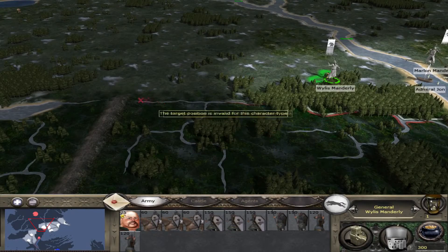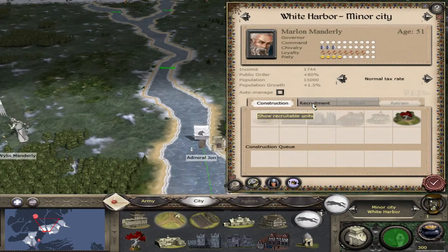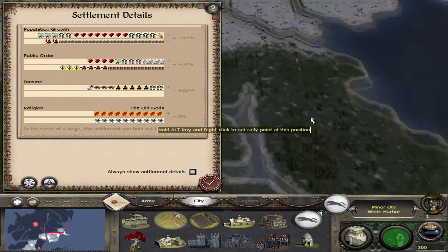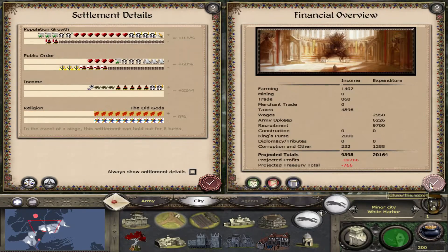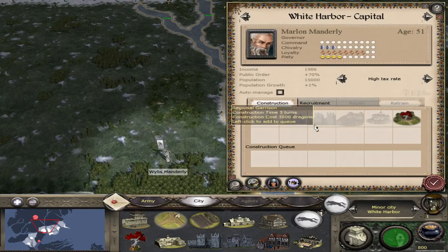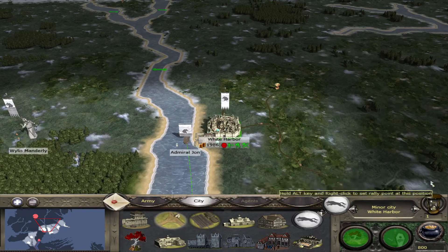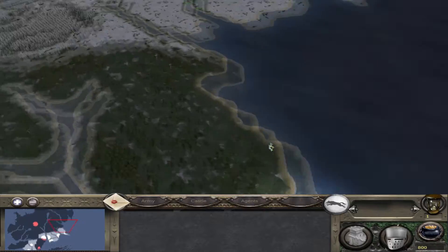Willis here is going to come seize Moat Kaelin. My capital is Greywater Watch for some reason. There's a trick for hot seating - if you change your capital's location it deals with some money issues. I was losing 1.7 grand, but putting my capital there means I'm losing a lot less money. The public order issue is because White Harbour keeps the Seven Gods rather than the Old Gods, which messes with public order. That's something I need to change from the alpha.